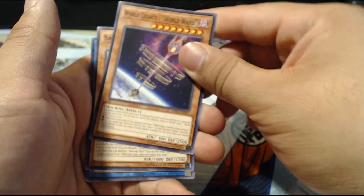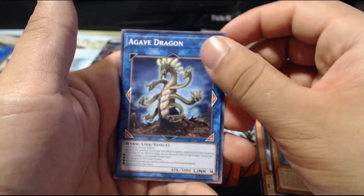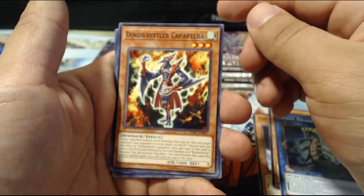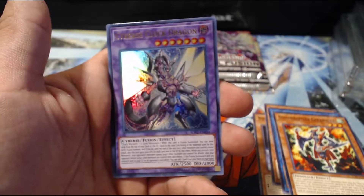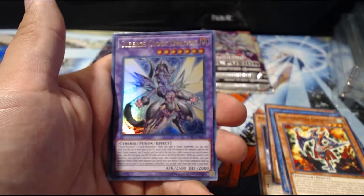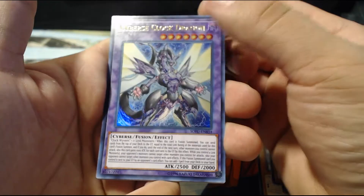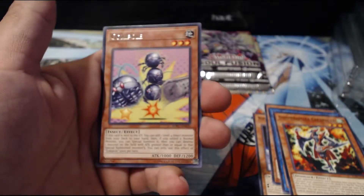World Legacy World Crown, Salamangreat Foxy, Igage Dragon, Dino Wrestler Captiria, and we have Cyberse Clock Dragon — which is the cover card of the set. Not bad, jeez, I'm getting real lucky with these cards.